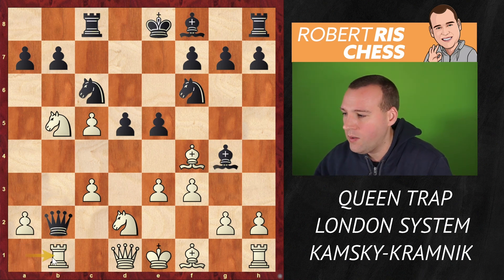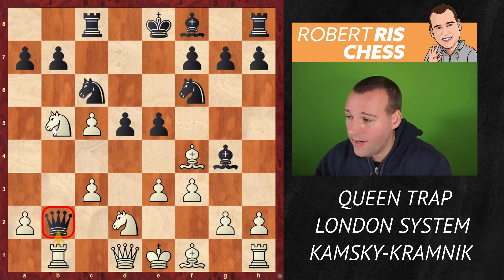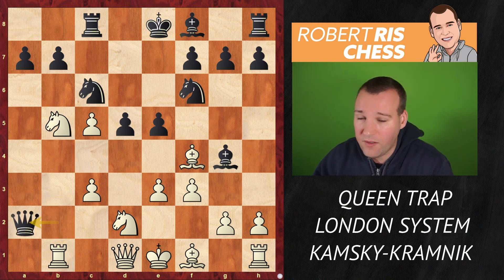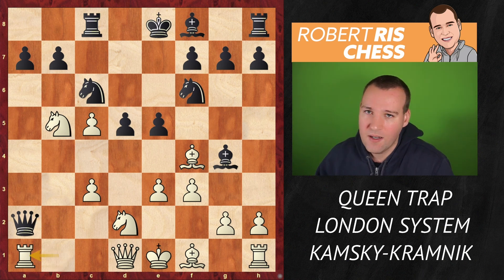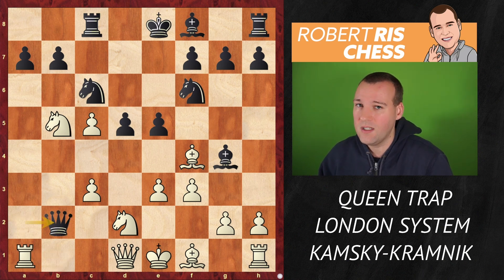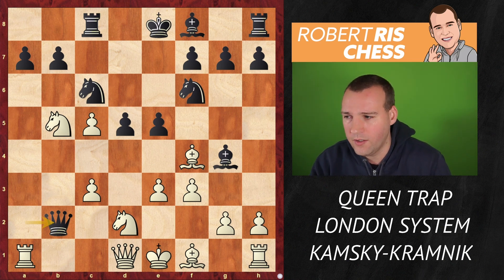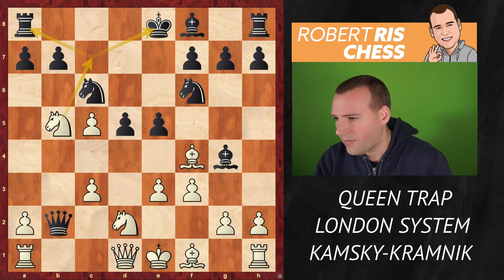The queen can't go anywhere; the pawn on c3 is defended by the knight. If you take on a2, White can at least force a repetition of moves — this is a very well-known drawing method in the London System once Black captures the pawn on b2.